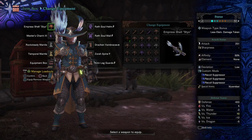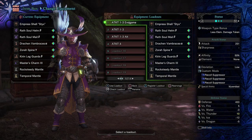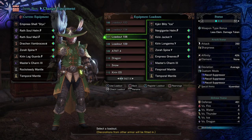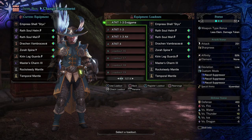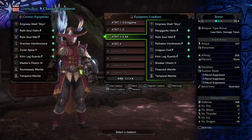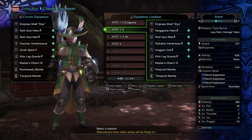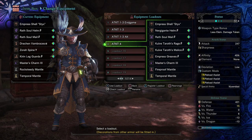I decided to make this video for Arc Tempered Kulve Taroth for people to get used to Light Bowgun. There are two sets I use: there's the Phase 1-3 set, and then a Phase 4 set with two different versions. I also made different versions of the 1-3 set based on how far along in-game you are — as you go down, the affinity decreases. For Phases 1-3 you use Recoil Suppressor; for Phase 4 you use Reload Assist, and I'll explain why.